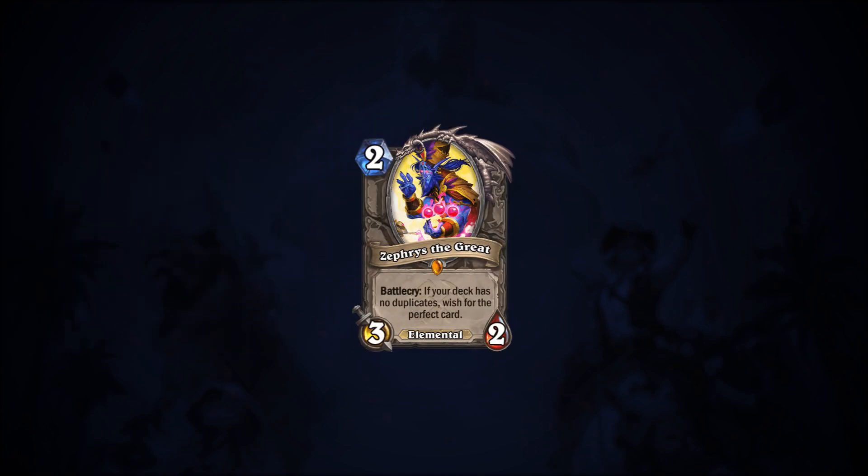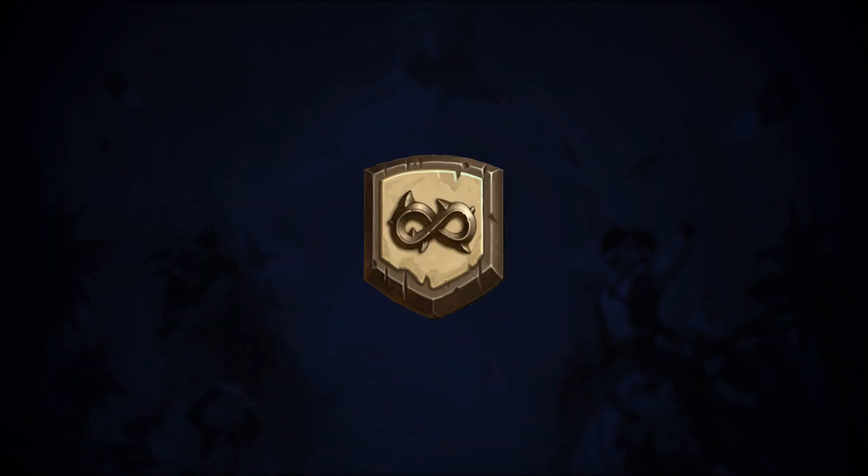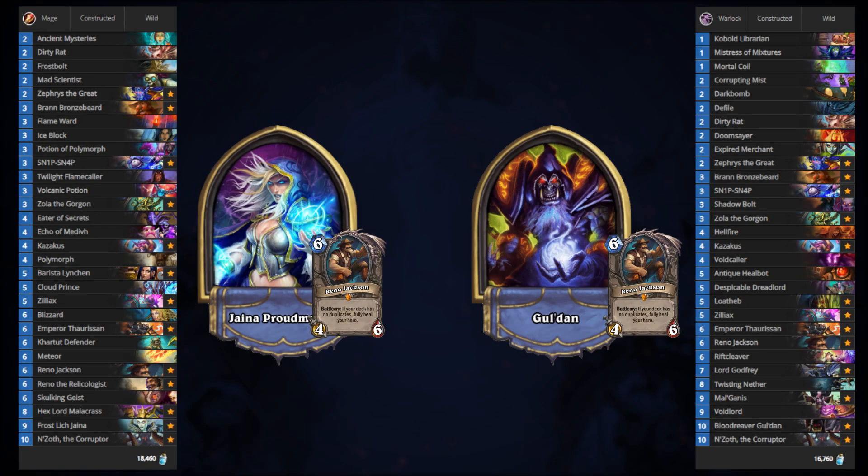Next up, Zephyrus the Great is arguably the most interesting card from Saviors of Uldum, and its unique battlecry to discover a card tailored to a game state has proven to be extremely powerful. In Wild, no-duplicate-style decks have long been staple parts of the meta, thanks to the power of Reno Jackson and Kazakus. The allure of Zephyrus the Great has inspired wild players to bring Reno decks back to center stage. In particular, Reno Mage and Reno Warlock have seen the biggest rise in play rates and are proving to be the most effective Reno decks on Ladder in these early days.